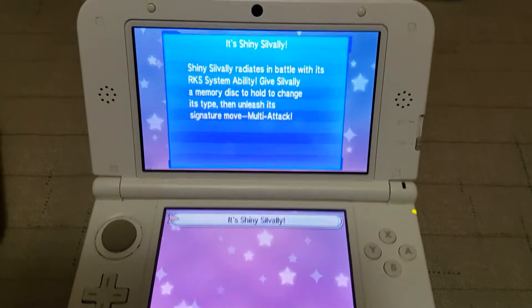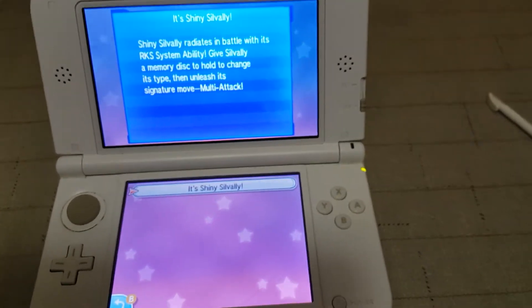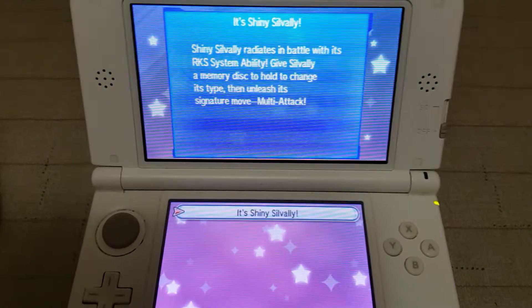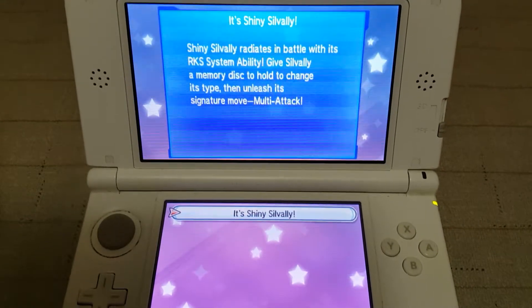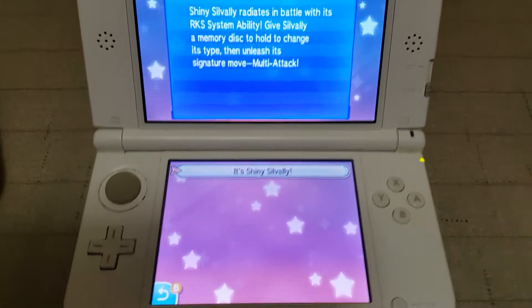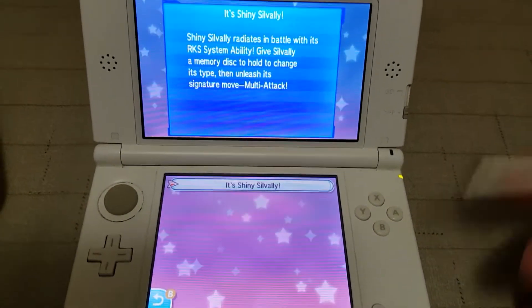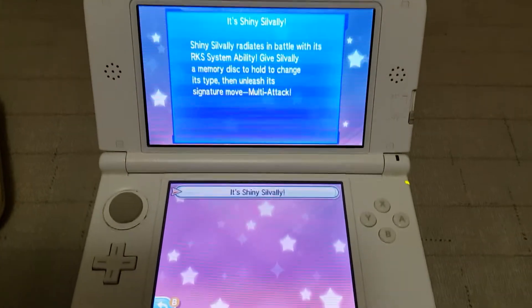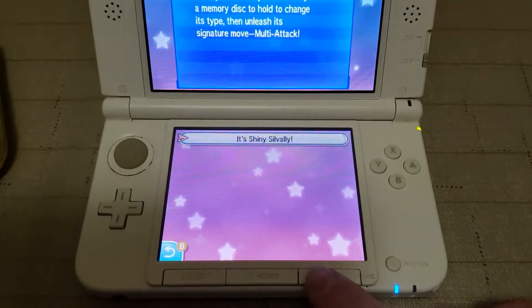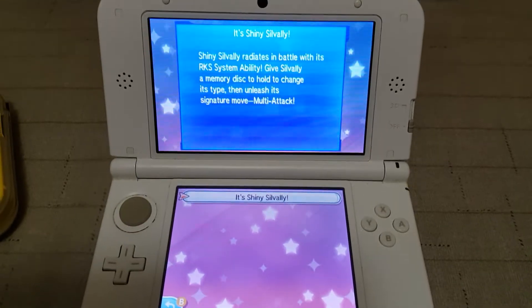I was doing a little research into Silvally and, depending on what type you decide to make it, it has plenty of different natures. I advise you to go to Smogon if you're a big supporter of what they do over there, and look at the nature you're interested in. You can soft reset to get the nature you want by hitting left, right, and start at the same time — it's a really quick soft reset, you don't have to completely shut down the game and restart it. There's your Shiny Silvally.